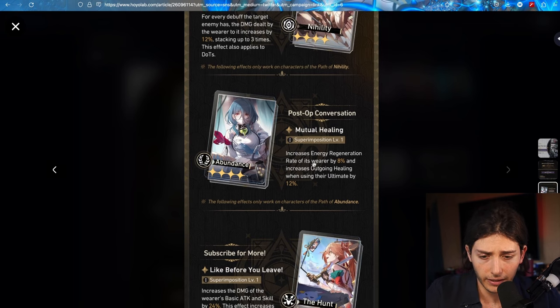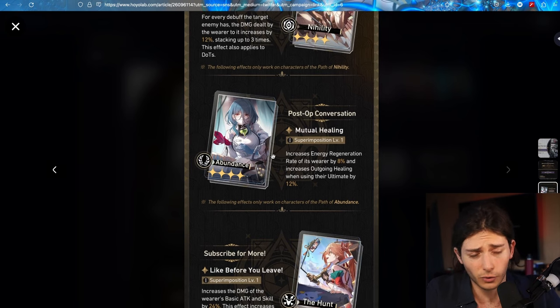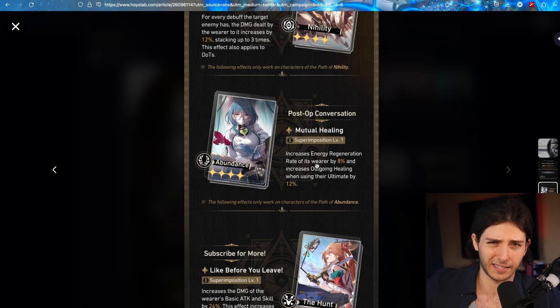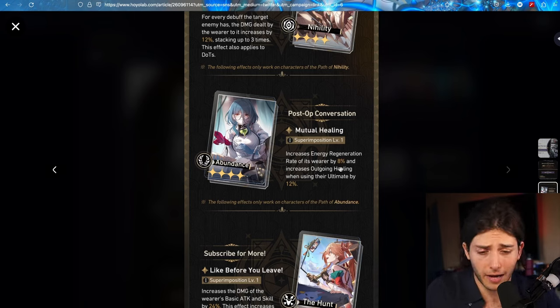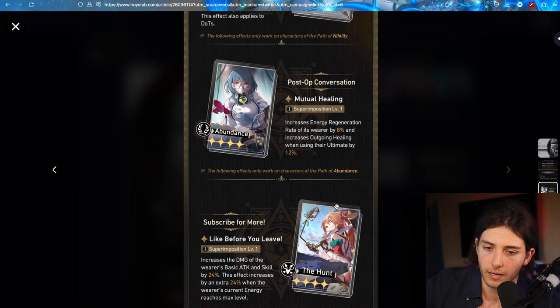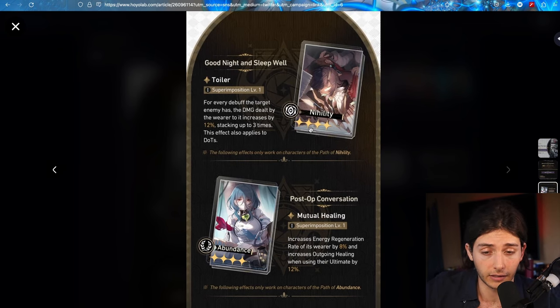As for the other one — Post-Op Conversation — this is a great Light Cone. I love this on anybody: Bailu, Huo Huo, even Luo Cha. There are so many characters this is so good on because Energy Regen rate is just such a hard stat to get, and the fact that this goes up to 16 Energy Regen rate if you have it maxed is kind of crazy. You can honestly forget about the Outgoing Healing when you use your Ultimate — the Energy Regen is probably going to be more valuable than the majority of other Light Cones. And then as for the Hunt Light Cone — subscribe for more — it increases the wearer's base attack and skill by 24%, with an extra 24% increase, so 48% or 96% when maxed. It's kind of an okay Light Cone — probably one you'd want to miss on compared to the others, because Goodnight and Sleep Well and Post-Op Conversation are very, very good.